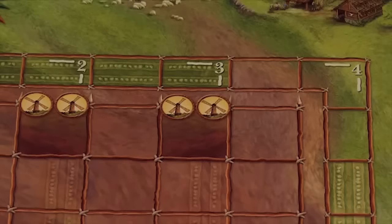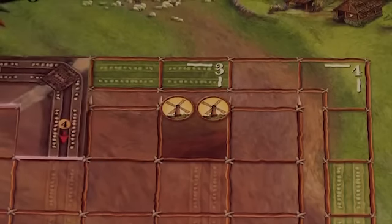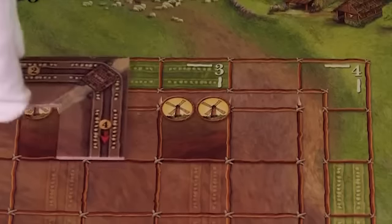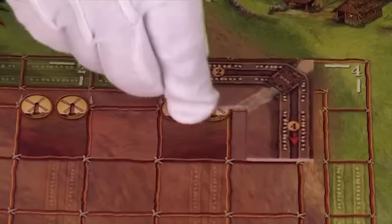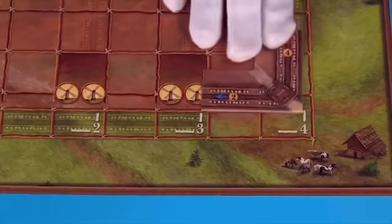The size of the play area in Elisund is determined by the number of players. Place the city gate tiles to mark the size of a two-player, three-player, or four-player game. Put one city gate tile in the north and the other in the south.